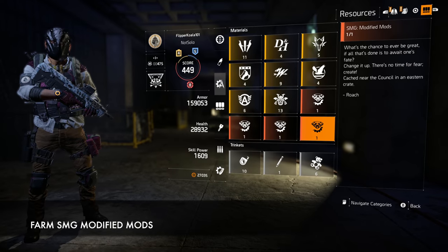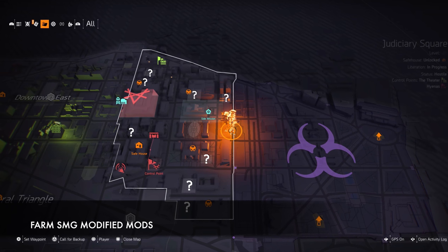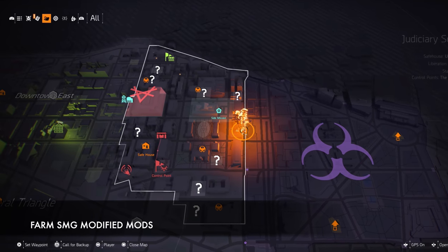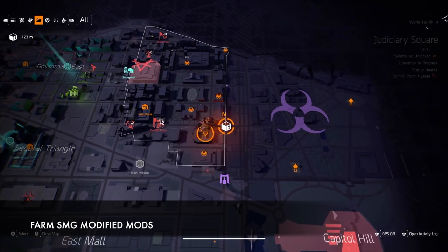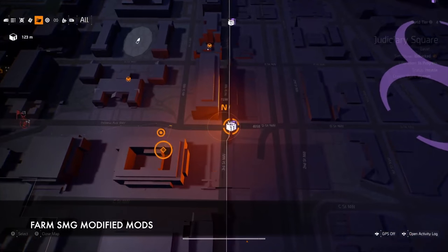Step four: SMG modified mods. This is again a resource you need in order to craft this weapon. It is found in one of the two open-world boxes in judiciary square. If you can't find this part in any box, wait until 24 hours and try again. Don't open any hyena chests in any region other than judiciary square because you will be wasting your keys — so wait and try again.